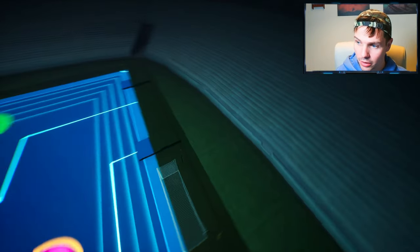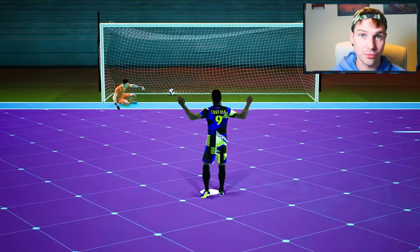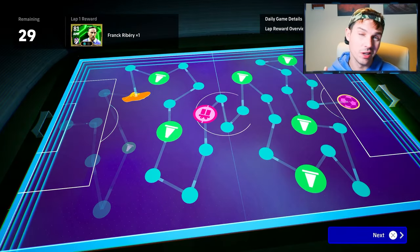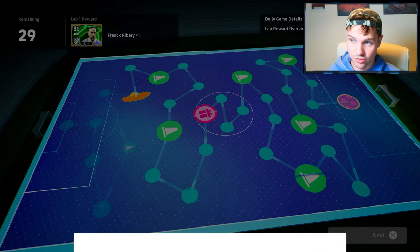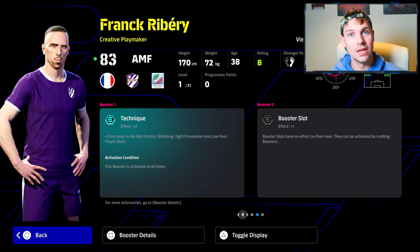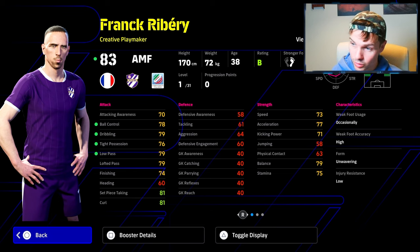The next thing we have is the brand new daily game. We're going to be able to get a free Ribery for clearing one section of the board. So we got a free Messi and we're also going to be getting the free Ribery. This Ribery is going to be a double booster as well, and it is going to take logging in for roughly six or seven days and scoring your penalties. This is the Frank Ribery that you get — don't forget to log in every day and get your penalties. That's just his card there, just to show you.